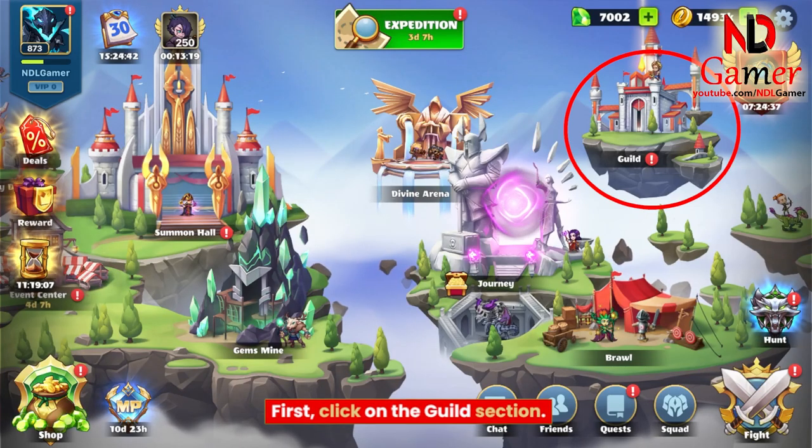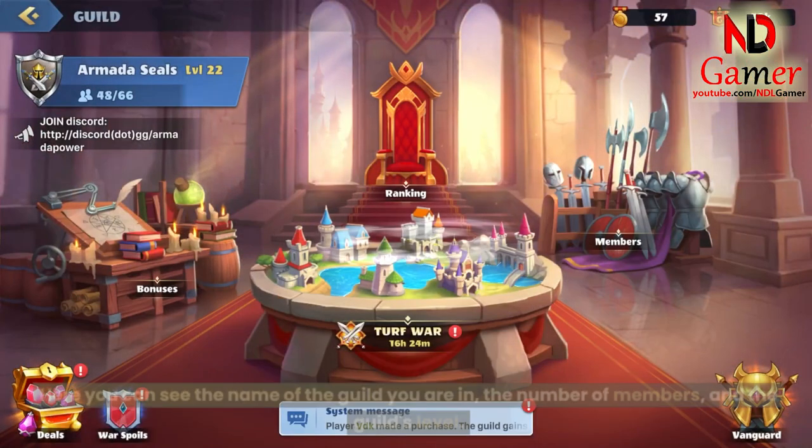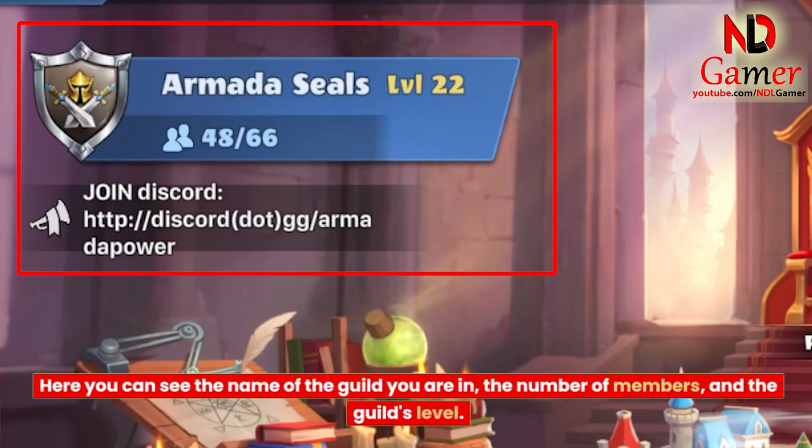First, click on the guild section. I will briefly explain this section so that you understand it better. Here you can see the name of the guild you are in, the number of members, and the guild's level.